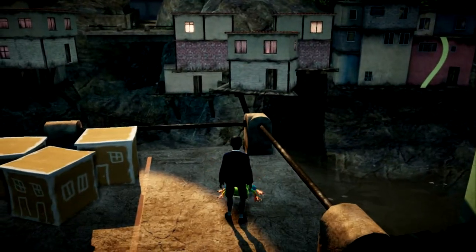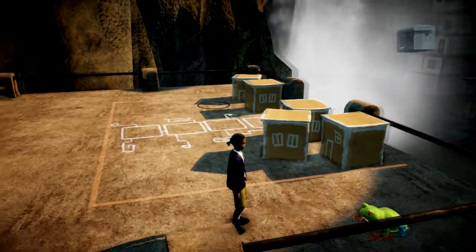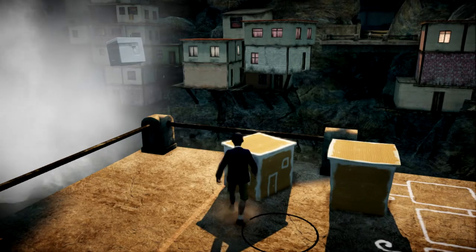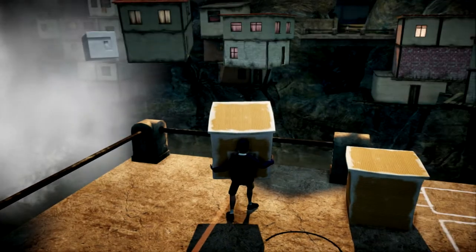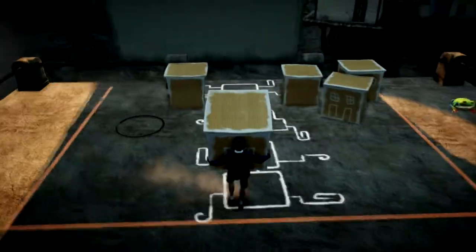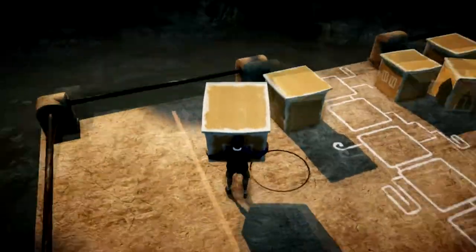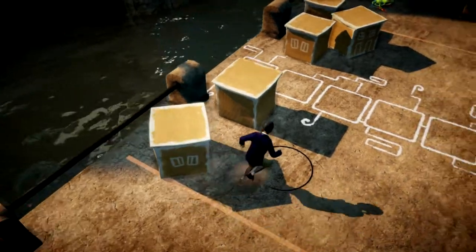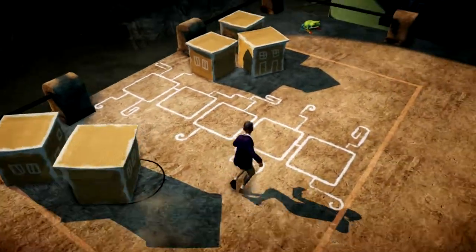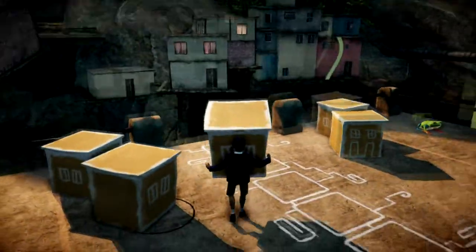I'm going to drop the frog off here — he just stays there. Check this out: I'm going to grab this right here, and that picks up the house over there. The objective here basically for this puzzle is to drop them down in these squares, but I want to show you something else. Pretty much every puzzle that you do — I can't guarantee every puzzle because I haven't played through the whole game — each one of these interacts with the house that's over there.